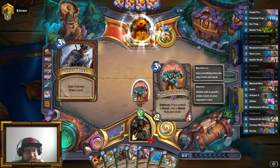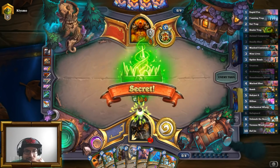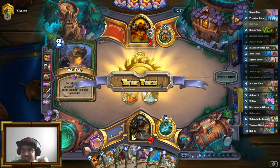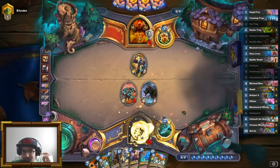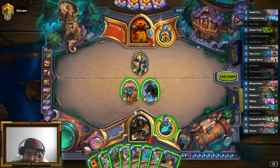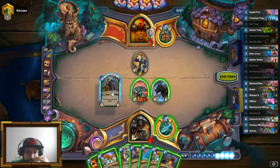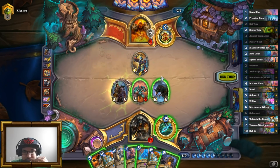Okay, I keep this guy. Does not really do much. Rat Trap — I'm starting to take bombs to the face. Don't like that. So the first thing I'm going to do here is just play Houndmaster Shaw to put some pressure on the guy.